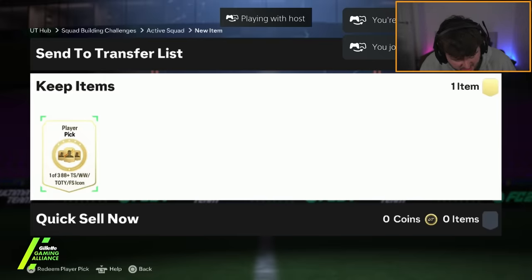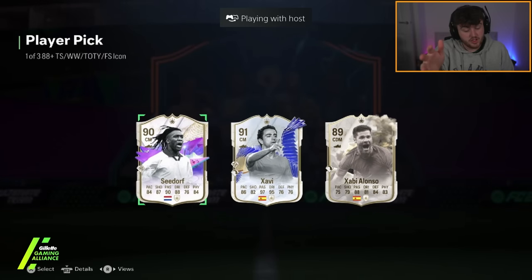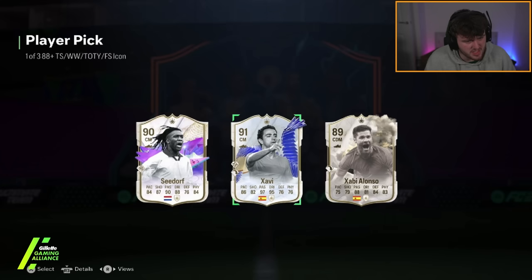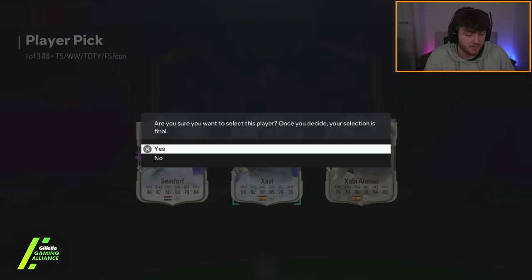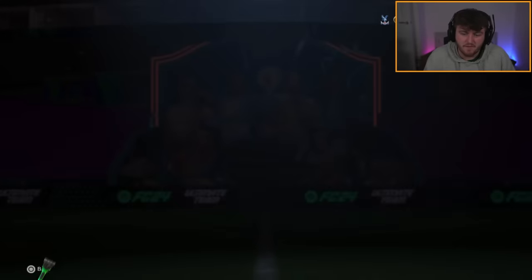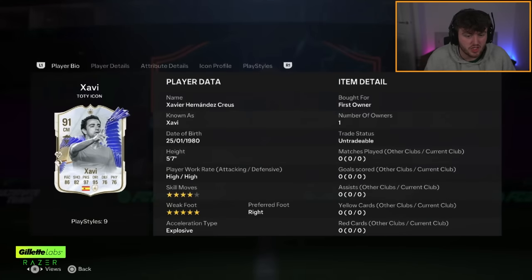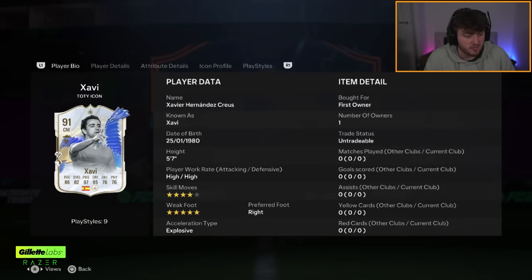Next 88 plus for Ainsley. Come on. Xavi! I've really not packed Xavi at all - that's quite surprising. That's actually a really good card, to be fair. All the Team of the Year icons are really good. Xavi's worth about 450, 500k. He's also got four-star skills, five-star weak foot, which makes him a lot better as an all-rounder centre-mid. That's a decent card. I haven't packed him, and that's actually really good.